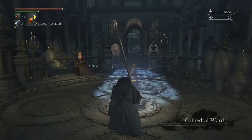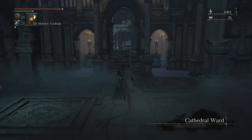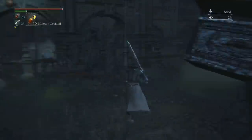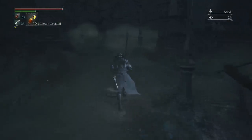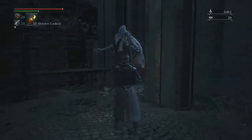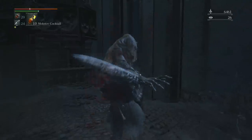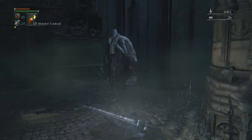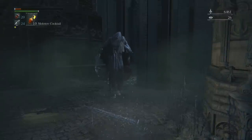We're going to be starting off in the Cathedral Ward. I'm not 100% sure how to get this enemy to spawn here — I've heard that if you have 10 insight it should spawn, but I'm not sure about that. It could also be that you have to beat the third boss, the Blood Starved Beast. Once this enemy kills you — it's called a Reaper — it's going to kidnap you.